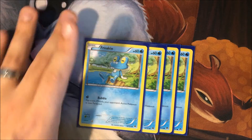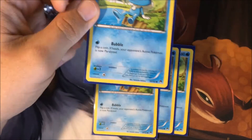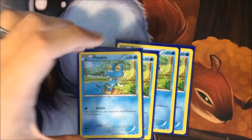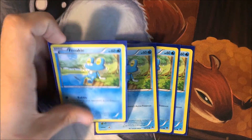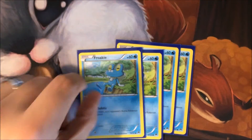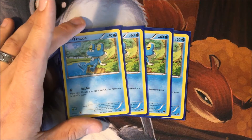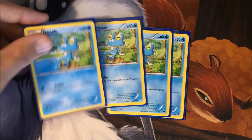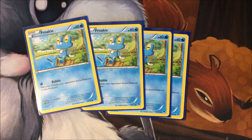The first thing we're looking at is Froakie. You want to play the Bubble Froakie — it's a standard choice. It has the same HP as the other Froakie in standard right now, but Bubble is a far superior attack because if you flip heads, your opponent's active Pokémon is paralyzed, which puts them in a really awkward spot especially early game. It's very important to get two Froakies out as quickly as possible on the first turn, or you will probably lose.